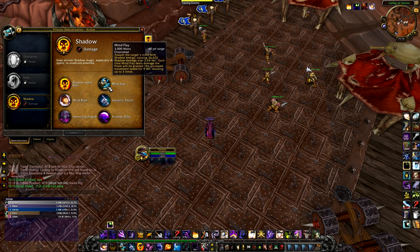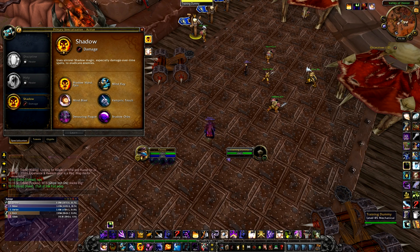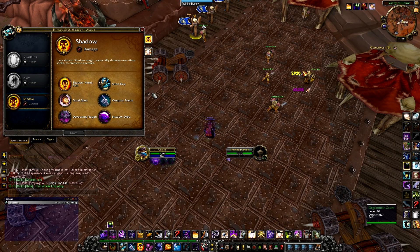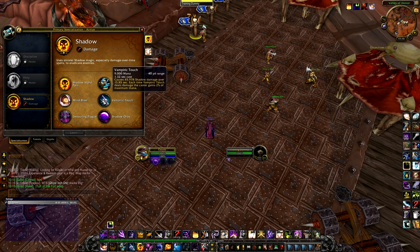We still get our Mind Flay, which is our balls-to-the-wall filler spell. When we've got nothing else to cast, we stick out our Mind Flay and get some extra damage going. We get Mind Blast, which was traditionally our big nuke — you can see it hits for about 45k. Mind Blast now generates one Shadow Orb. We also get Vampiric Touch, which doesn't do anywhere near as much damage as it used to, but it returns a lot of mana.